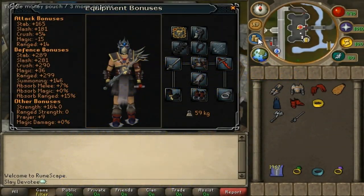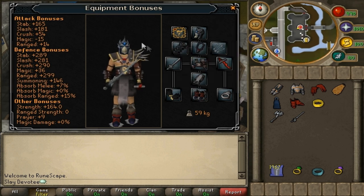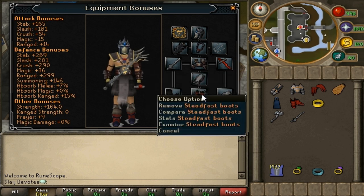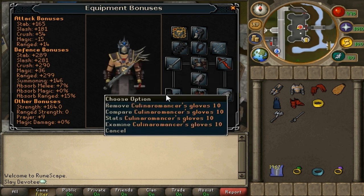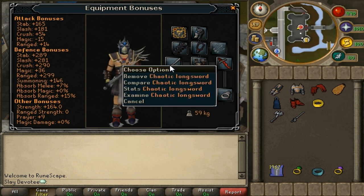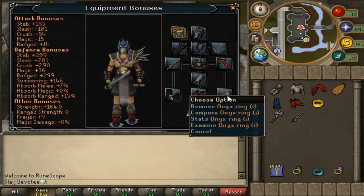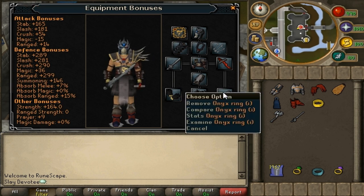The best gear for this task would be: full Slayer helmet, Amulet of Fury, Tokhaar-Kal or a Completionist cape if you're lucky enough to have that, Bandos chestplate, Bandos tassets, Steadfast boots, Barrows gloves, and an Onyx ring. The Dragon defender and Chaotic longsword make you hit a lot and make your cannon more accurate — this is the best combo when using a cannon. An Onyx ring is preferred over a Berserker ring because it also adds to your cannon accuracy.